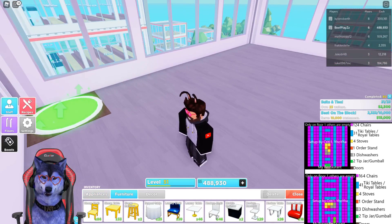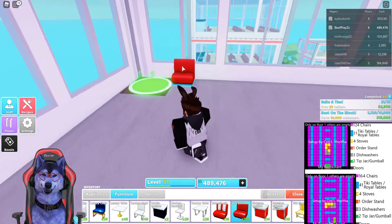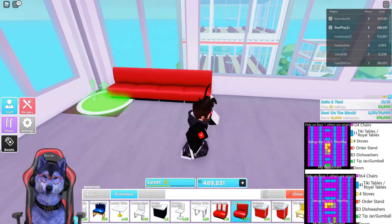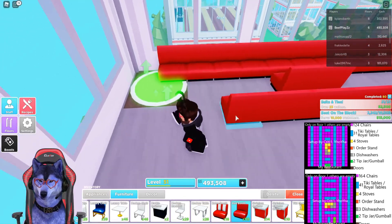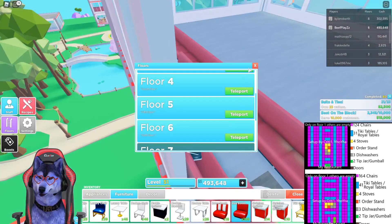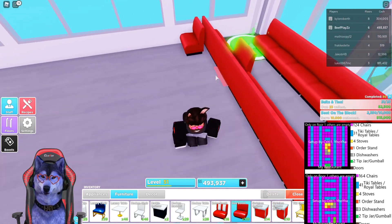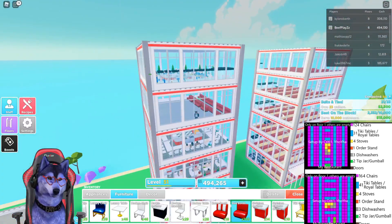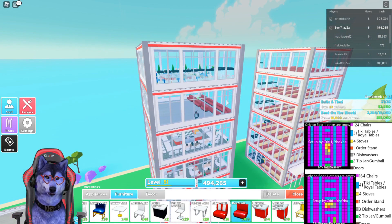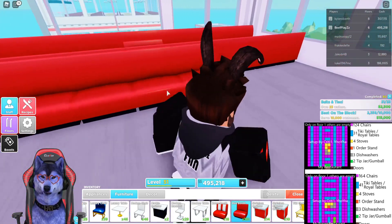So what we're going to be doing, we're going to be starting off this setup by getting these chairs. You do need about 120 to fill up this whole entire room with chairs. What we're going to do, we're going to place it along the wall like so. This goes on to the first floor and you do not fill up any other floor with anything — only the bottom floor. You only use the bottom floor and that kind of maximizes the chance of it.